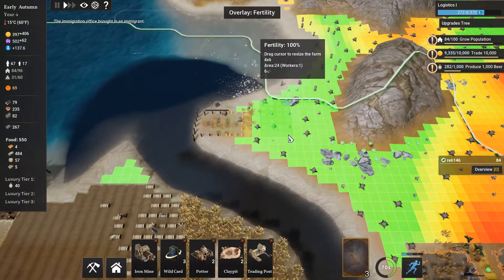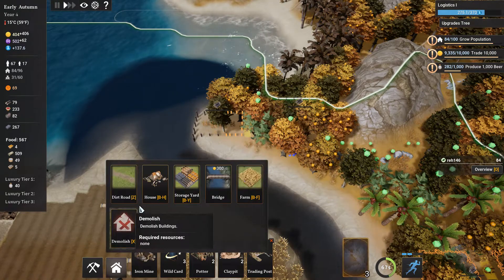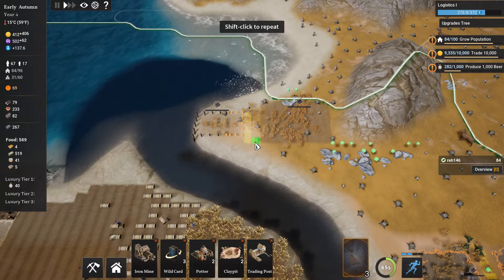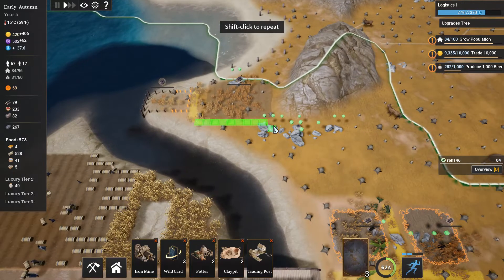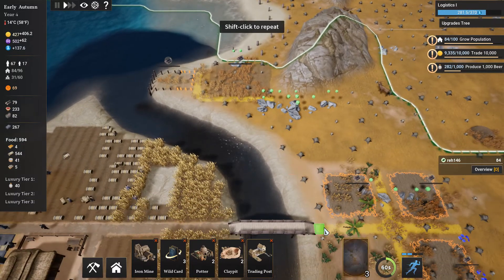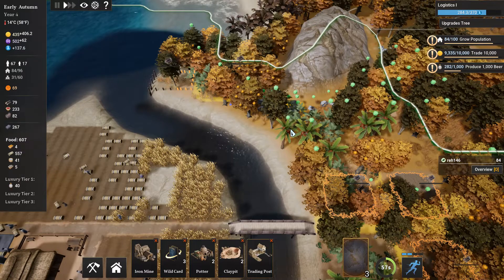And we'll just build a farm right around it. So it does decrease our farm size a little bit, but we'll get a little guy going there and that'll be alright. Give me a dirt road — one, two — and go there. And now we will make our way back out, getting the road going over the mountain. And there we go.